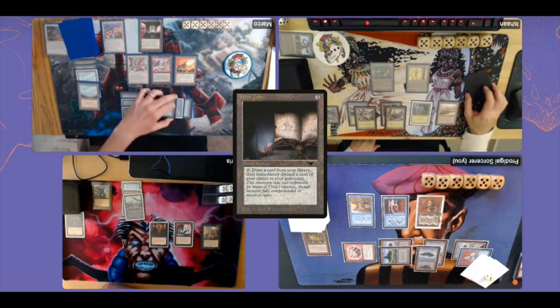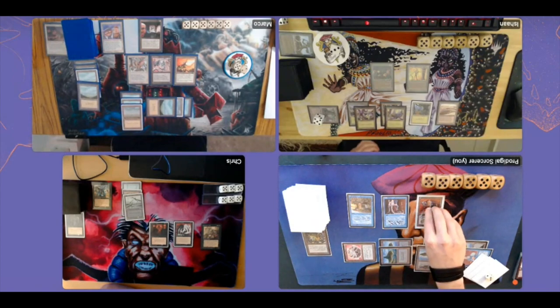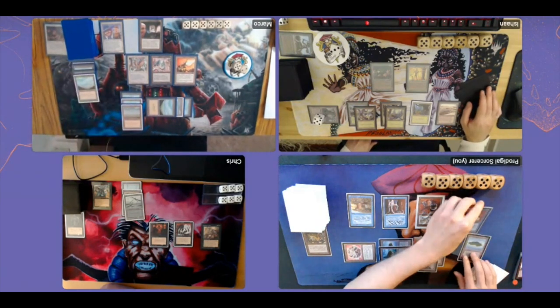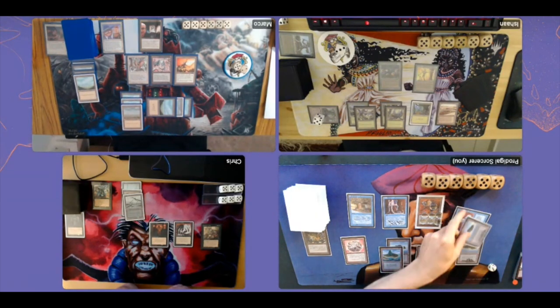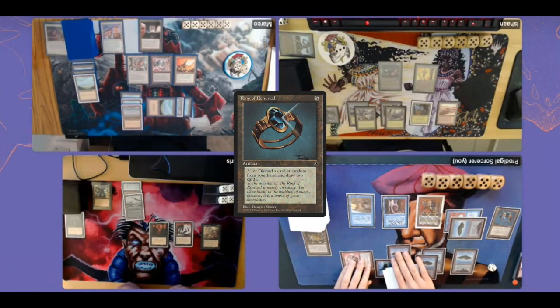Marco passes the turn. I untap — I wonder if I should attack with my Clockwork Beast. We all started at 30 life instead of 40 because these EDH games can take really, really long — 30 is more than enough. I tap for five mana total and cast Ring of Renewal, a card from Fallen Empires costing five: tap, discard a card at random and draw two cards. If your hand is empty you just draw two cards. Looks like I'm attacking with the Clockwork Beast, targeting Chris.